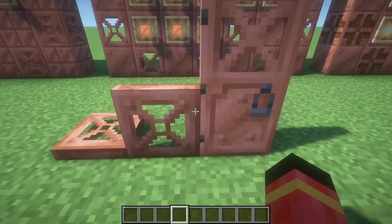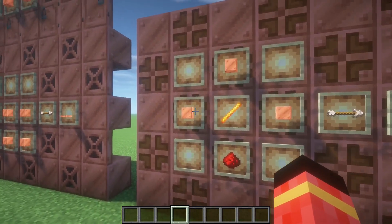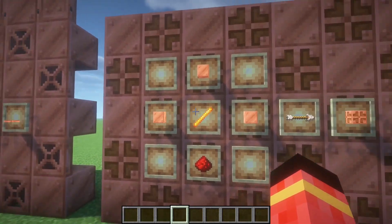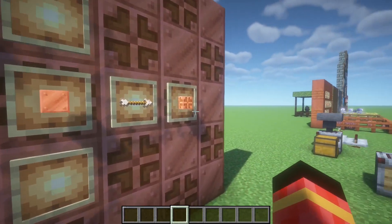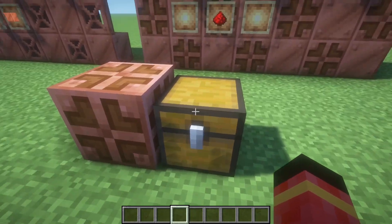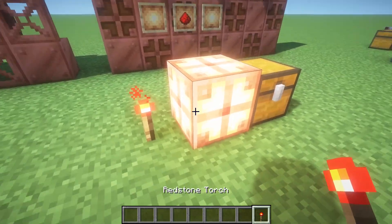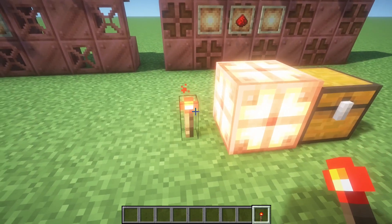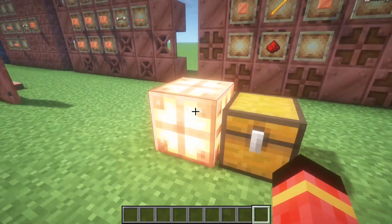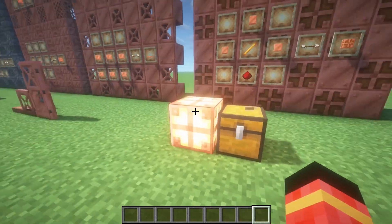The trapdoor looks awesome. Next we got the copper bulb, created from three cut copper blocks, three copper blocks, a blaze rod and a redstone in this position. I'm gonna show you what happens when I place a redstone next to it — it lights up like that. But if I break the redstone, it keeps lighting up. And it looks very good.